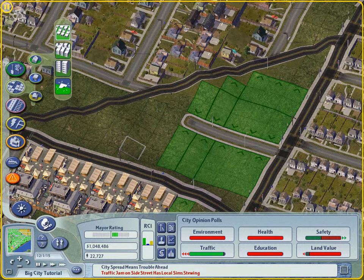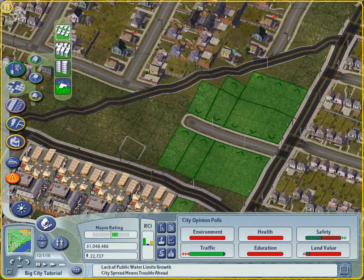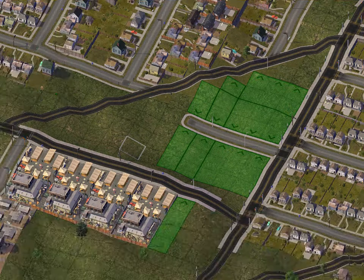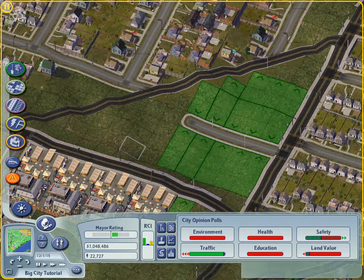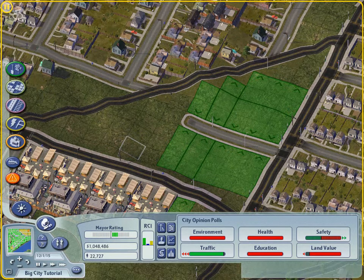Have you zoned an area that you were saving for a landfill? Just press ESC before you let up on the mouse button — this cancels your zoning operation. Try to zone in highly desirable locations. Use the desirability data view to determine what location is desirable to what group of sims. Since this data is broken up by occupant type, you can pick the ideal location for each group you wish to take up residence in your city.